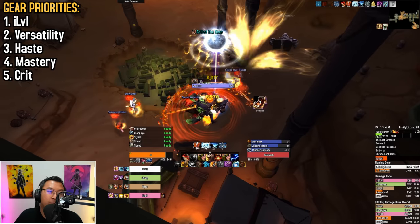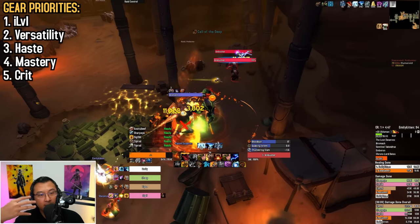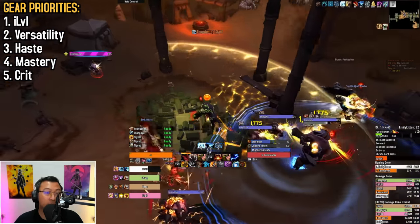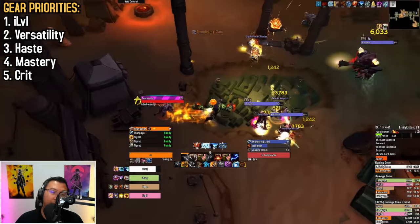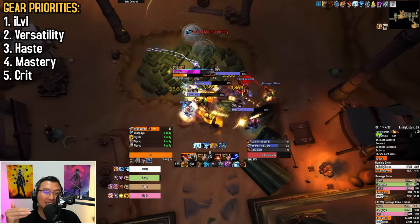Next you have mastery, which is affected by your passive mastery — Nature's Guardian — increasing your maximum health, healing received, and attack power. Lastly, you have crit, the least important secondary stat. It grants you dodge and critical damage, but it's not as impactful compared to other secondary stats.